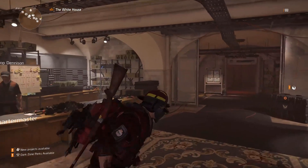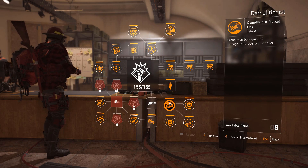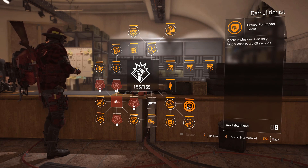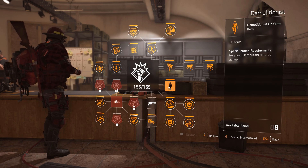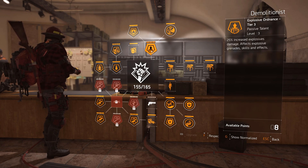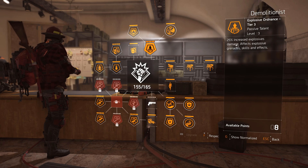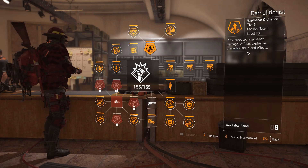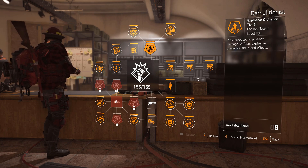First of all, on the specializations, it's important to note a few things. If we go into Demolitionist, for example, you have various different talents you can unlock. If you want to make a firefly build or a seeker mine build, you would use Demolitionist. That's because of explosive damage — explosive ordinance gives 25% increased explosive damage, which affects grenades and skills like the bombardier drone or the explosive firefly. So keep that in mind if you want an explosive damage build with those skills.